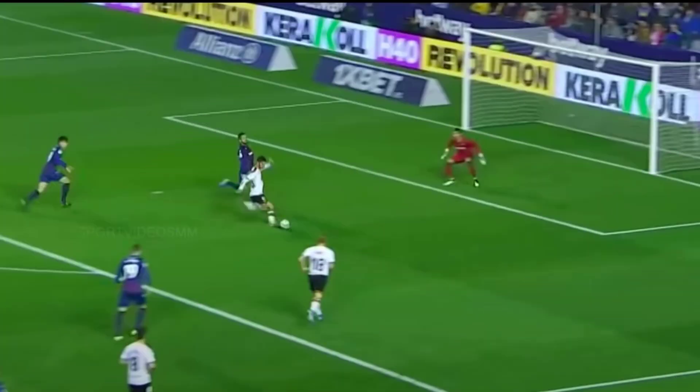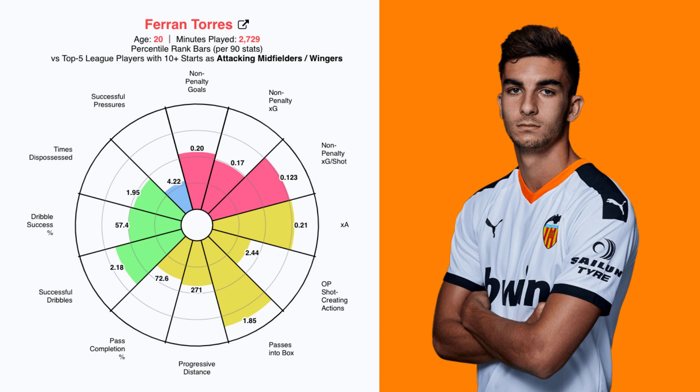Ferran Torres is getting into a fair amount of goal-scoring positions and finishing these chances at a higher rate than expected. This comes down to his ability to time diagonal runs in behind the back line to perfection, and his composure and striking technique which enables him to finish accurately more often than not. Looking at his statistical model, he ranks highly for passes into the box with 1.85 per 90, putting him in the 85th percentile — the top 15% — when compared against other wingers from Europe's top 5 leagues. His expected goals rate is impressive for a 20-year-old, and his expected assist rate ranks in the 77th percentile, showing him to be one of the most promising young attacking midfielders in Europe.